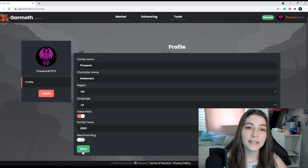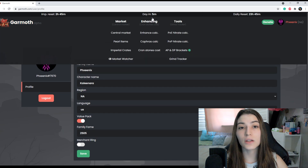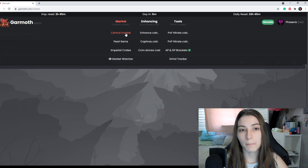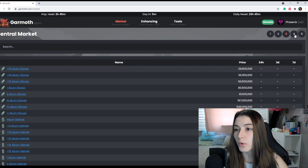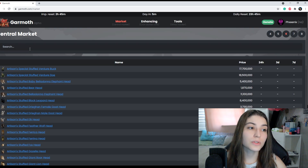From there, we'll hit save. After you've done that, you'll see a little timer here that shows you all the resets and whether it's going to be day or night. From there, we'll hover over the market enhancing and tools toolbar and on the left-hand side go to central market, which has everything available on the BDO central market. I find browsing all the tabs to be very inefficient, so I choose to use the search bar.